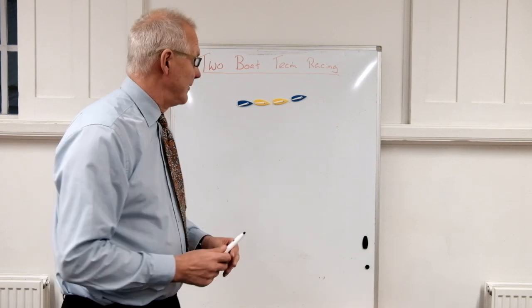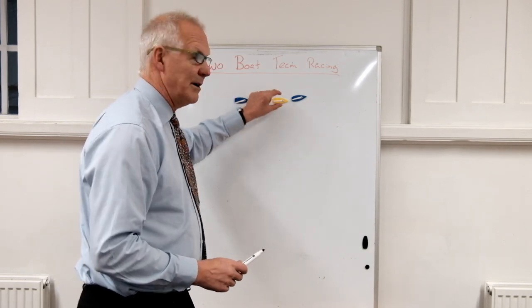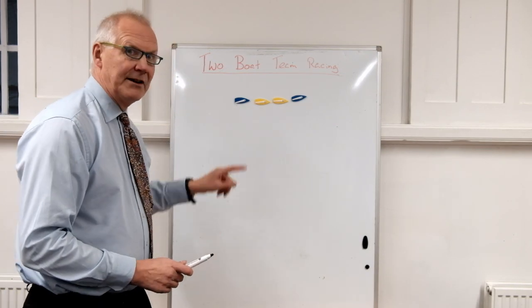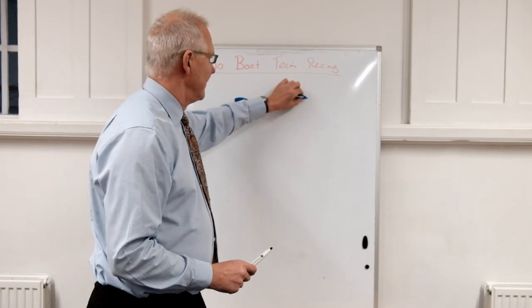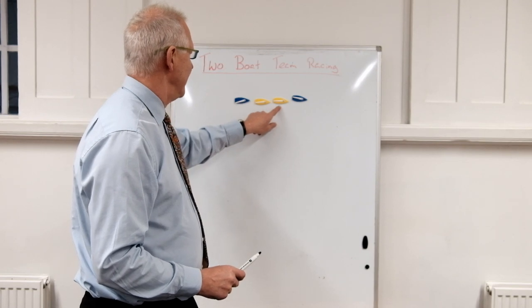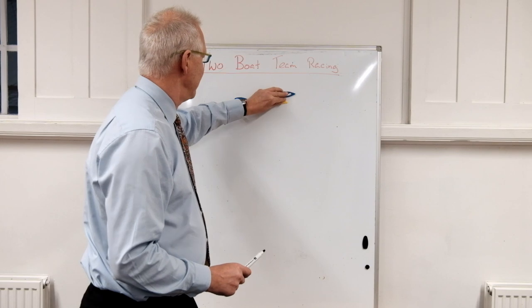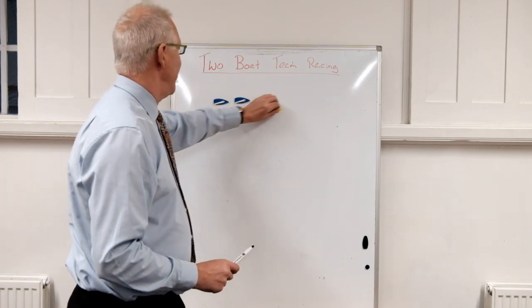It's really easy with two-boat team racing because the yellow team, at the moment, are winning because they do not have last place. But they are in an unstable situation because the blue boat has the power to attack either of the yellow boats and shift them back — a pass back.